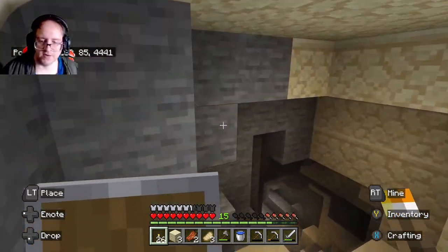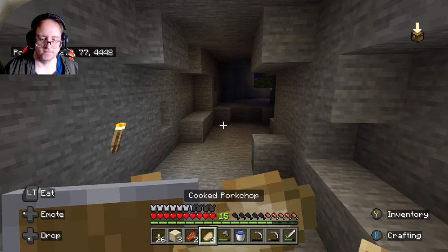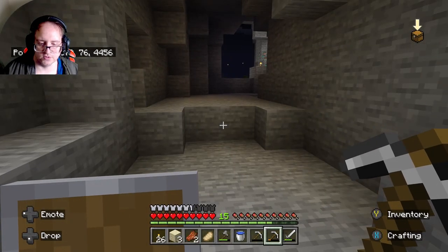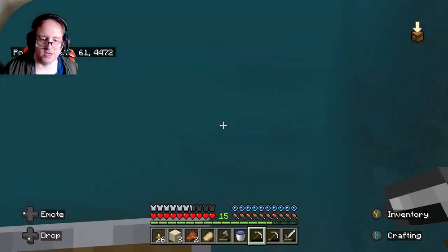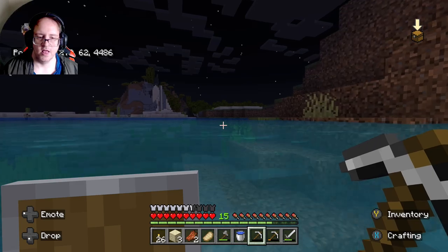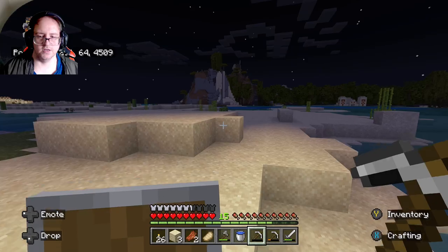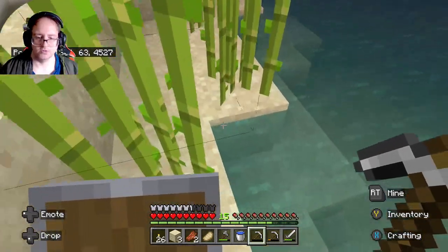We'll just have to go to the cave that we know of. There's a lot of coal around here and a ton of sugar canes around here. I didn't bring anything to hunt with so I'll just have to leave. Let's get out of here — we'll definitely come back later when we've got more enchantment stuff. That's the whole idea, I want to get my enchantment started. We've got a good amount of levels.